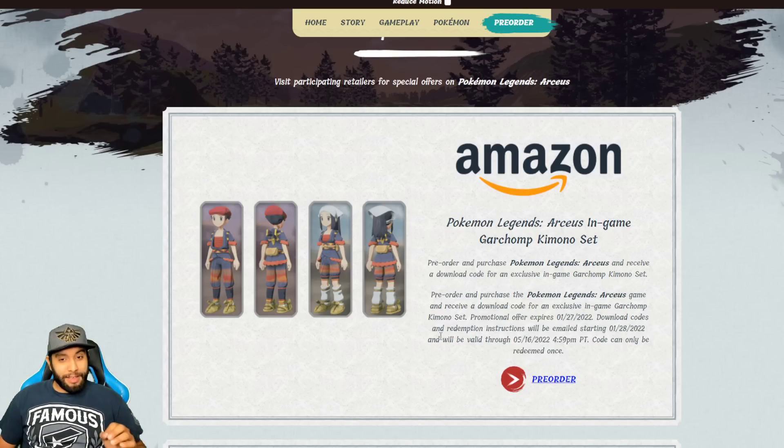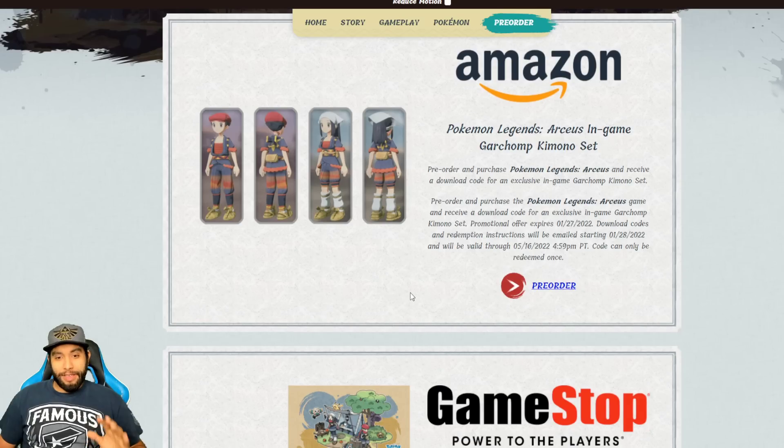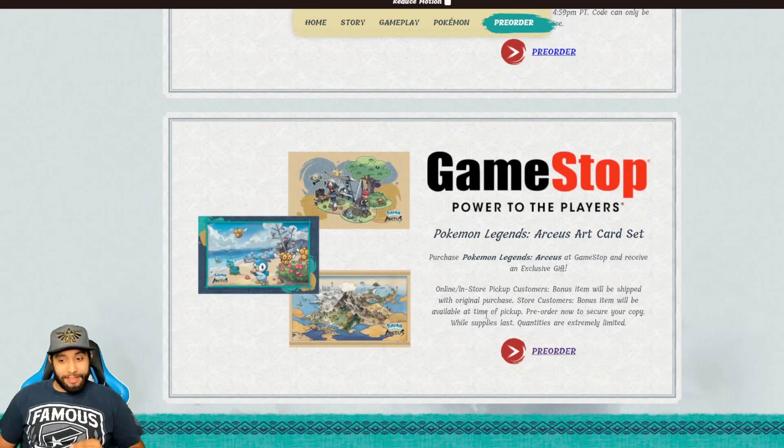If you're not interested in that set, you can try this one instead. This is the GameStop Power to the Players Pokemon Legends Arceus art card set. It looks like it has three different art cards. So if you don't care about the kimono and you prefer the art set, I would recommend going for this one.